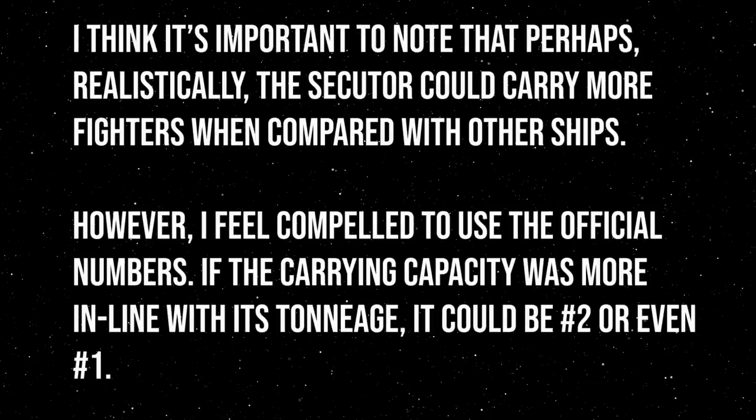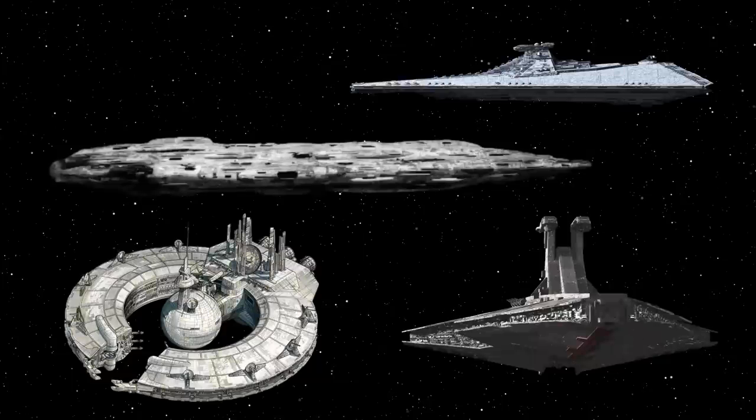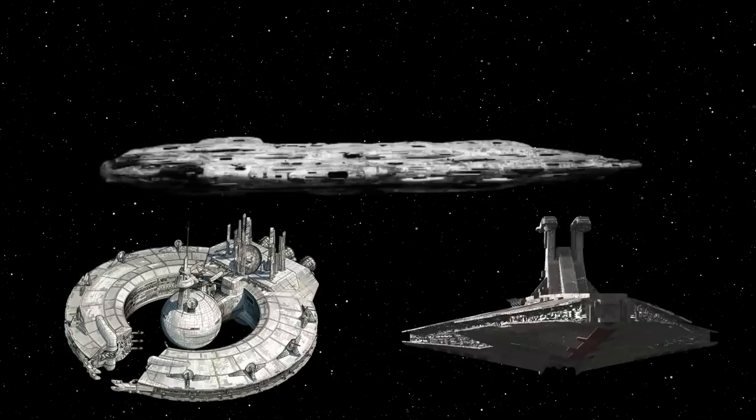At first glance, the two ships appear to have about equal firepower, with 15 heavy turbolaser batteries and light turbolasers on the Secutor. However, turbolaser batteries are actually a lot more deadly than individual turbolaser cannons. That said, the Secutor doesn't appear to have a dedicated point defense system, which moves the advantage to the Home One, as its turbolasers can be used to track and destroy starfighters. For that reason, along with the advanced Mon Calamari shielding and sensor array on the Home One, the Secutor has to be last, and the Home One third.